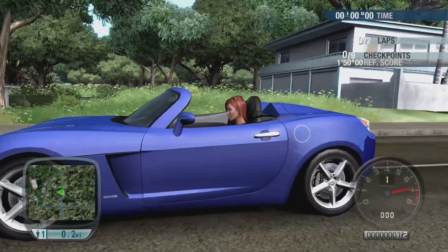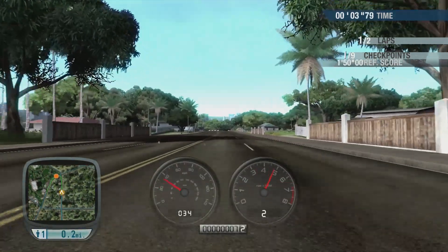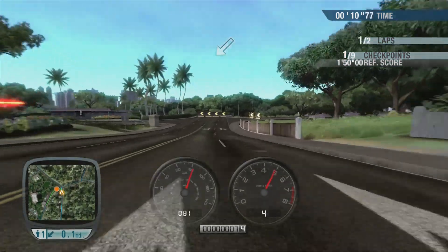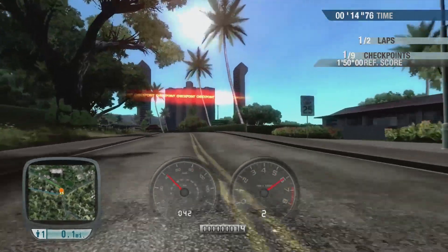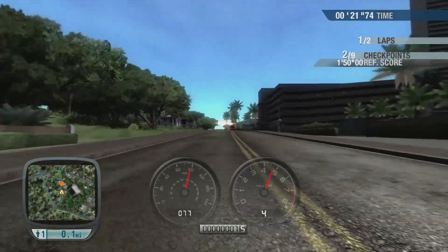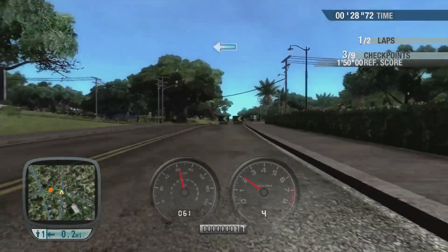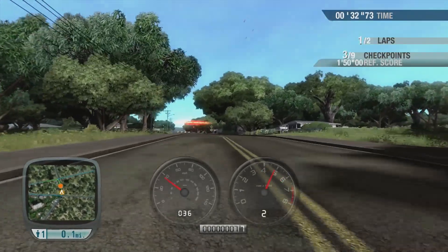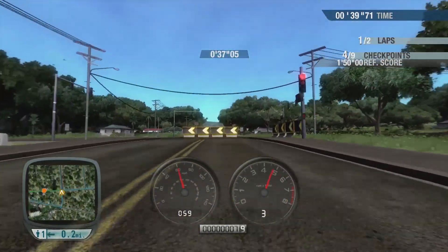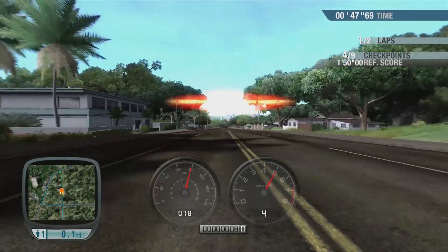Time challenge - must race against the clock. Does what it says on the tin. One minute fifty is the reference score to get around two laps of this circuit. These races are quite easy to start off with, but they get a hell of a lot harder as you go up. There is one race called Tour of the Island - that's probably the main race in the game where you quite literally go around all the islands. It's a good 45-minute race. But there's a nice achievement that comes along with it, so it is more than worth it. The only other game I play as much as this for achievement hunting is Bully Scholarship Edition for the Xbox 360.